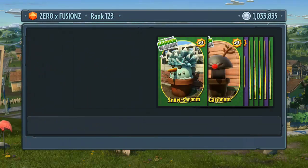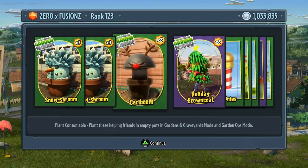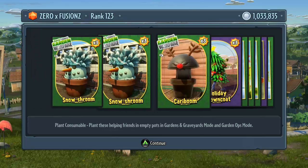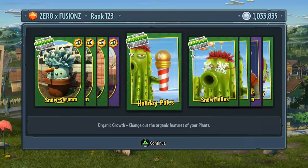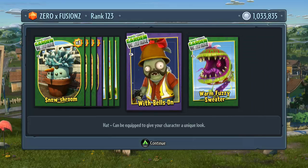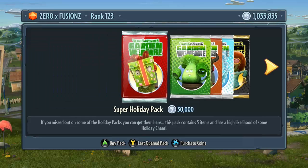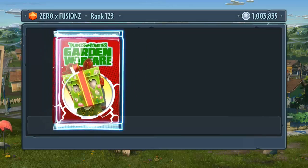So as you can see it looks like you get five different accessories for your characters and then you just get some more spawnables. We get more snowshooms, cariboums, and holiday brown coats. We get holiday poles, snowflakes, a gift box, with bells on, and also a warm fuzzy sweater which is a tattoo for the chomper. Just above the head it says 'ho ho ho' — that looks really good — and underneath it's like Christmas wrapping paper.